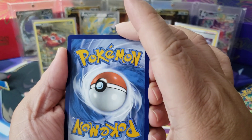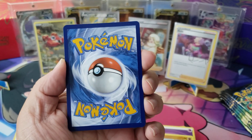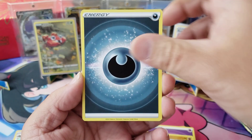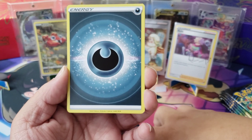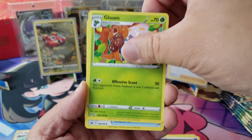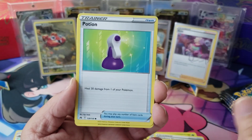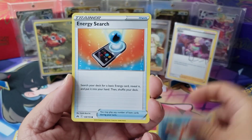Dude, Pokemon 151 - have you guys been looking at the news for that set? Oh, it is so stacked. They just released the illustration rares for the starter Pokemon - for Charmander and the evolution lines for Charmander, Squirtle, and Bulbasaur. Those cards are amazing. I want to open the Japanese set but it's like $130 to get a box, and those boxes only go for like $40-$50 over there. I've heard tell that we're going to get the set in September, so I might just save the money for the English cards and buy Japanese singles.